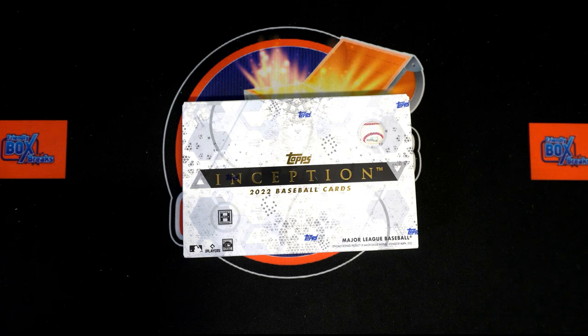It is go time — 2022 Topps Inception baseball box 107. We've got our owner names, we've got our team names. Going to randomize each seven times, pair them up on a spreadsheet, and then we go. Let's switch over now.